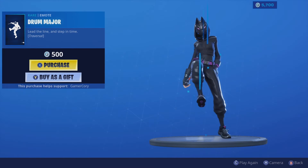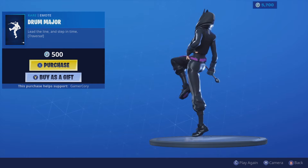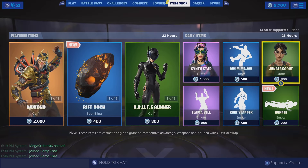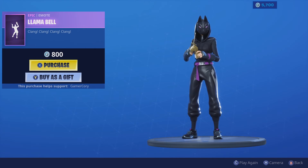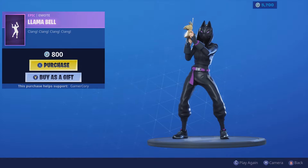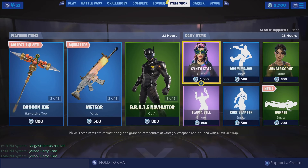Then we got Drum Major. We got Jungle Scout back in the item shop — 800 V-Bucks for her. We've got Llama Bell, which was actually in the item shop just a couple weeks ago. Not even a couple weeks. Groovin' with the Llama Bell. Nice.